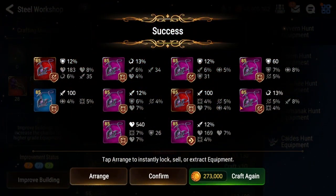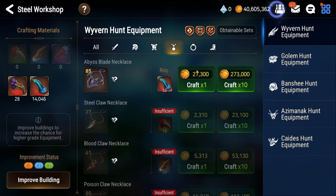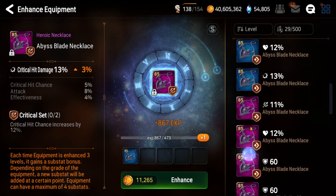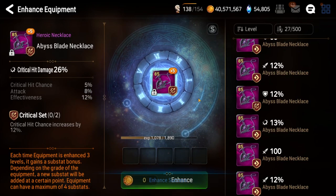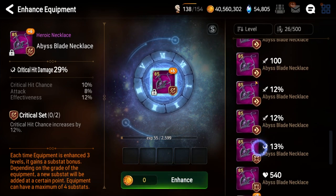This right here could actually be very good. Look at this — max roll crit chance with max roll attack. My crit chance caps at five, attack caps at eight. It's on a crit set with crit damage main stat, so that's a really good piece I'm definitely going to be testing out. For me this piece has to roll really well because I don't typically use crit chance necklace or crit sets — I like immunity with speed typically. Of course it rolls effectiveness.